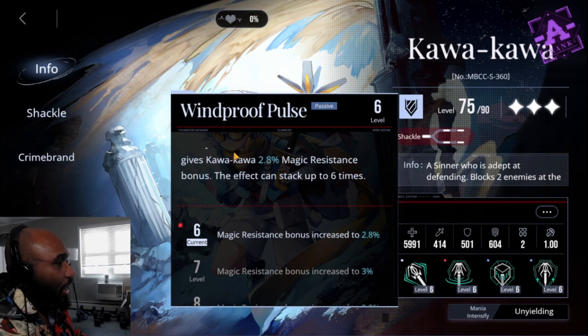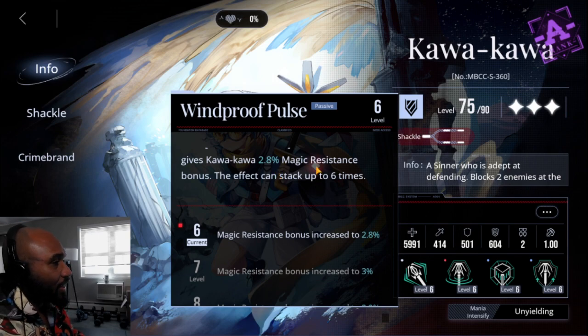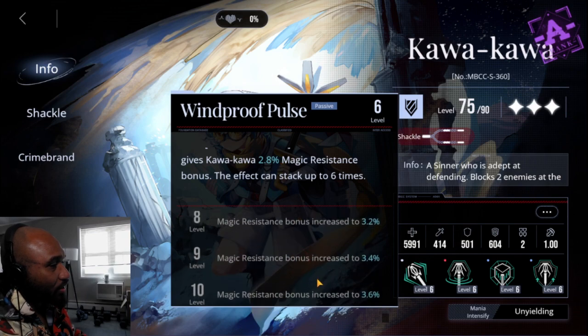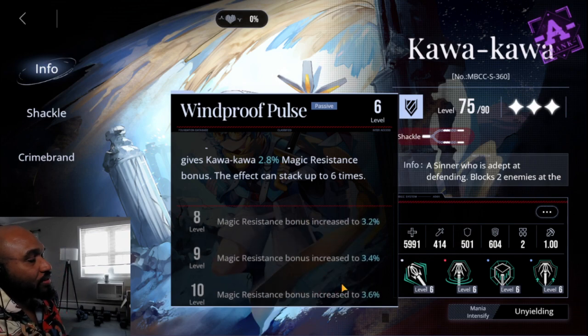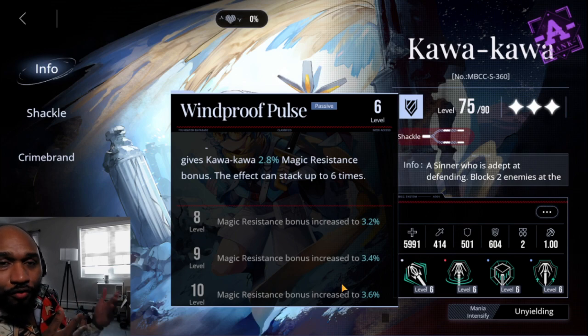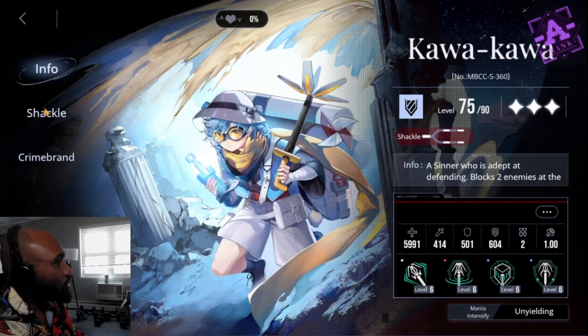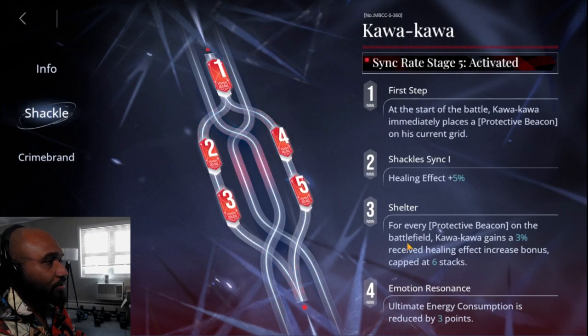The second passive: each protective beacon on the battlefield gives Kawakawa 2.8% magic resist bonus, stacking up to six times — so with six beacons out, he gets up to 16.8% magic resist. I honestly never pay attention to the typing of my enemies — magic resist versus defense — but it's there.